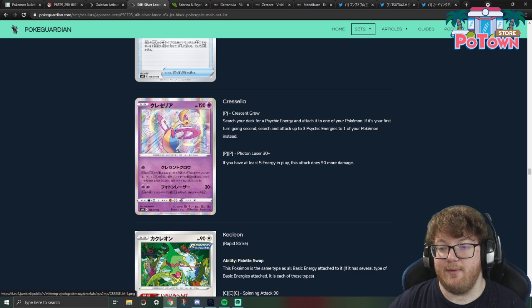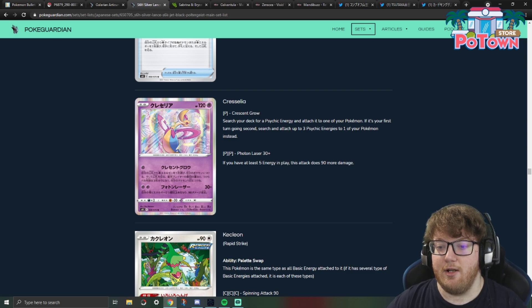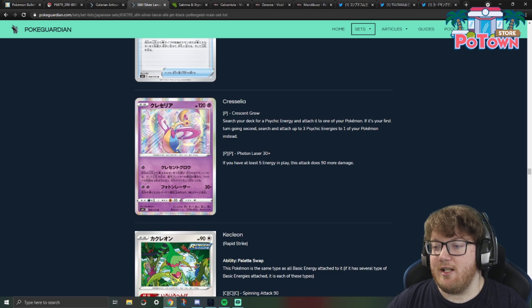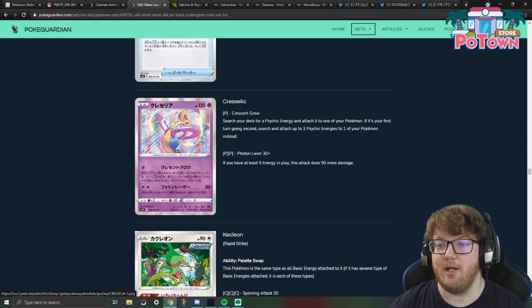The new Cresselia coming out in Chilling Rain has two attacks. The first one is Crescent Glow — I believe it should be Crescent Glow; we'll have to wait and see when it comes out in America. For a Psychic Energy, search your deck for a Psychic Energy and attach it to one of your Pokemon. If it's your first turn and you're going second, search and attach up to three Psychic Energy to one of your Pokemon. So it's kind of like the Psychic version of Volcanion from Unbroken Bonds.